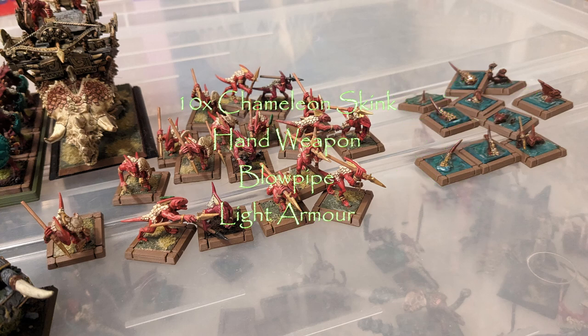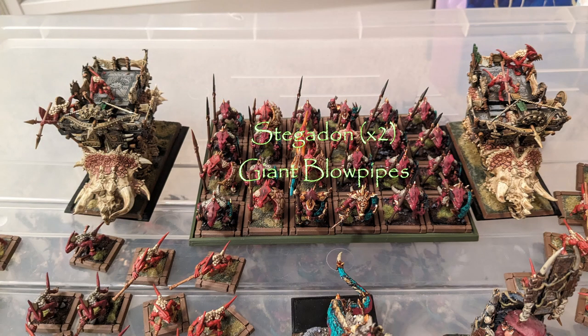Moving on to Special, my only special unit is 10 Chameleon Skinks - the guys that look like they're coming out of the water. They're basically the same as the Skink Skirmishers except Scout is built in and they have one better Ballistic Skill. My goal with them was essentially the same as the Skink Skirmishers: having three units of 10 means I can cover the parts of the board I want to and get them to the relevant targets.